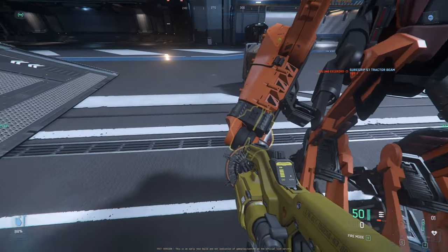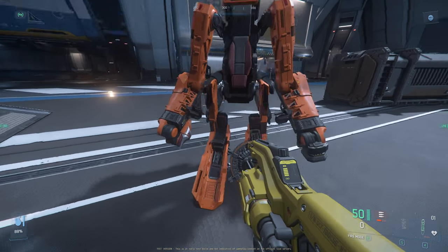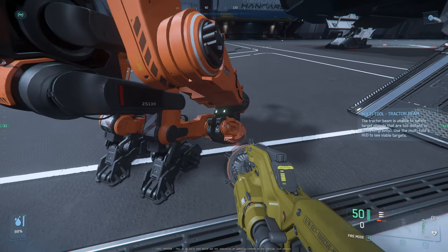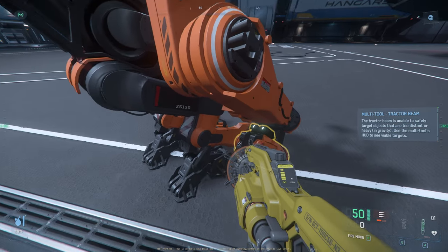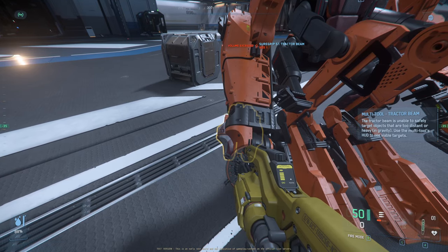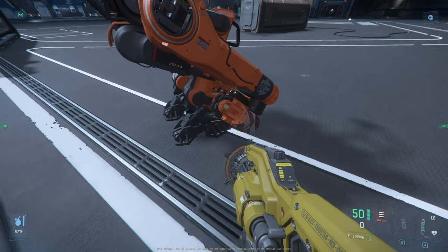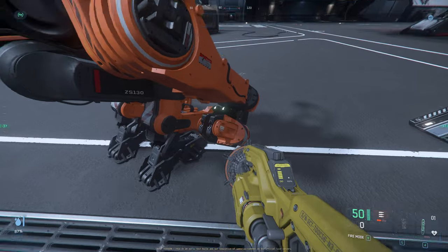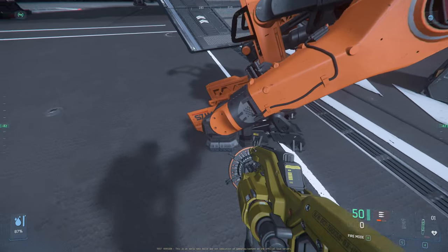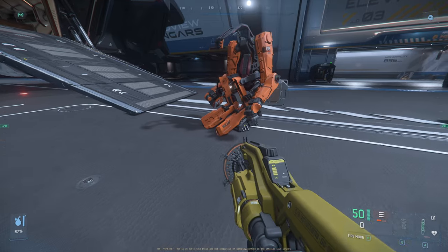Future variants could have different weapon mounts allowing you to use them in different ways. You can see that the tractor beam component is removable and highlightable — so you can swap it out. It appears they're going to be modular. This is a size one tractor beam attached here, and you could probably swap in a salvage component once CIG allows it. I hope they make these very modular.